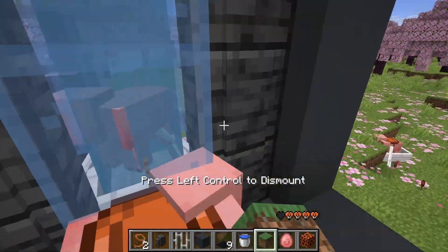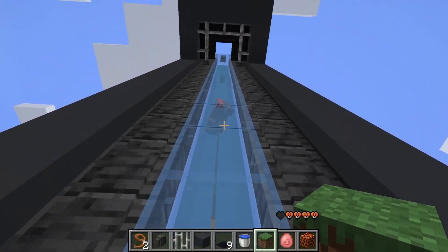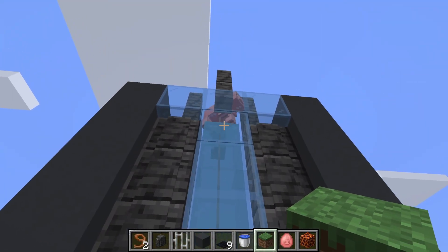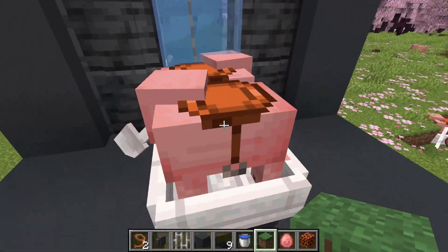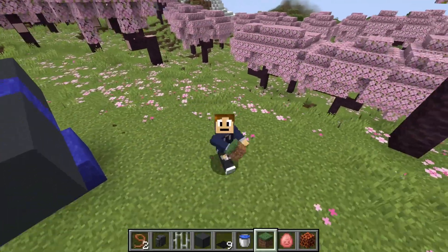Let me show you how it works. You sit on the pig, and then you press the button, and then the pig will go up — the pig is actually attached to the boat that you're sitting in. It's an elevator. It literally works as an elevator. You could put a different block in between this; it doesn't have to be glass. I just wanted to show glass because it's kind of funny because you get to see the pig. And then look, it comes all the way back down. This redstone is actually extremely easy, and I'll show you how to build it right now.